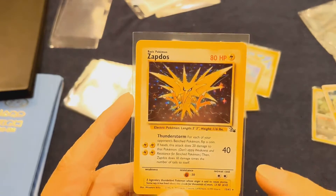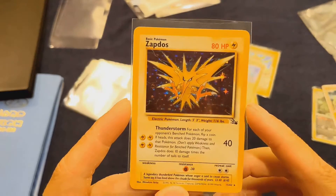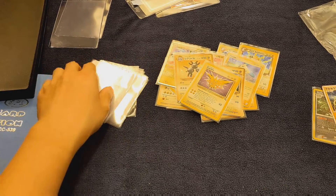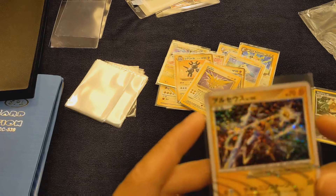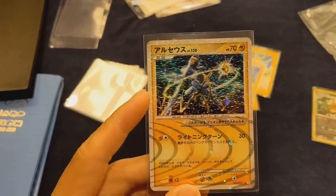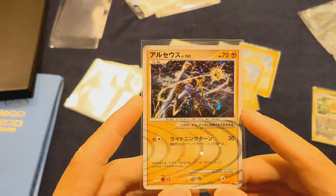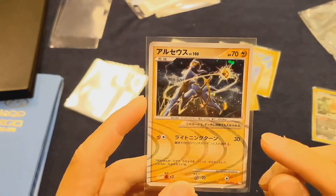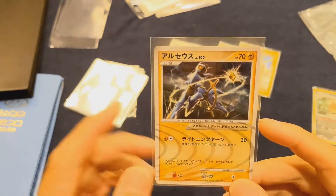I'm missing one of the legendary birds and I've been trying to find it. I wonder if you guys can guess which legendary bird I'm missing. We have this Articuno Lightning card — check out the holo pattern on this one. I don't think it's worth much, but wow, the glitter is amazing. I got this from a friend who went to Japan for a holiday and bought me a booster pack.